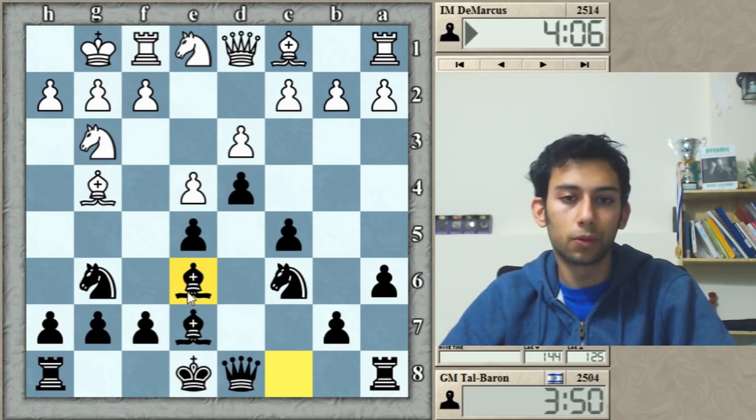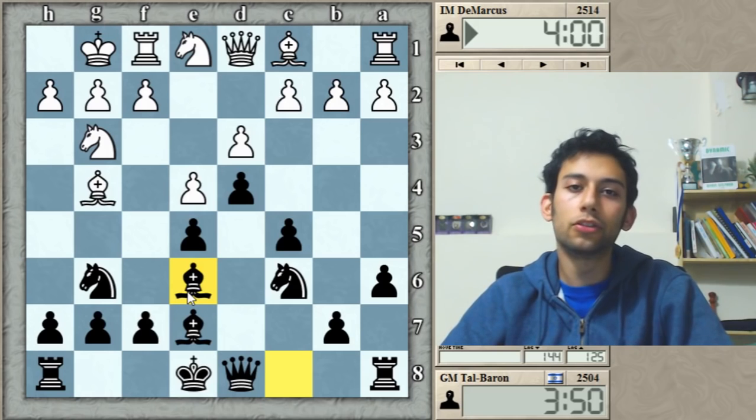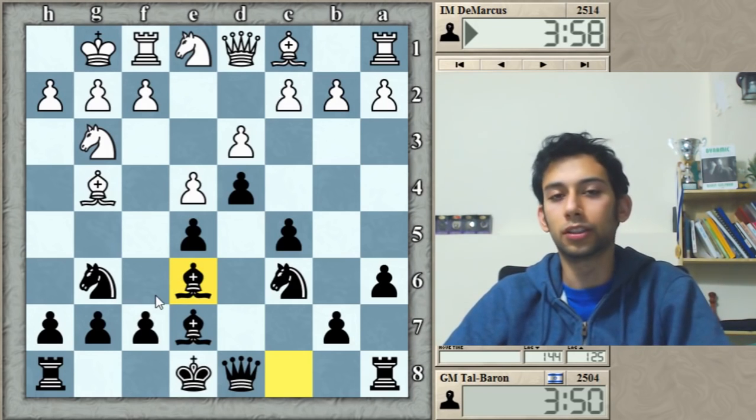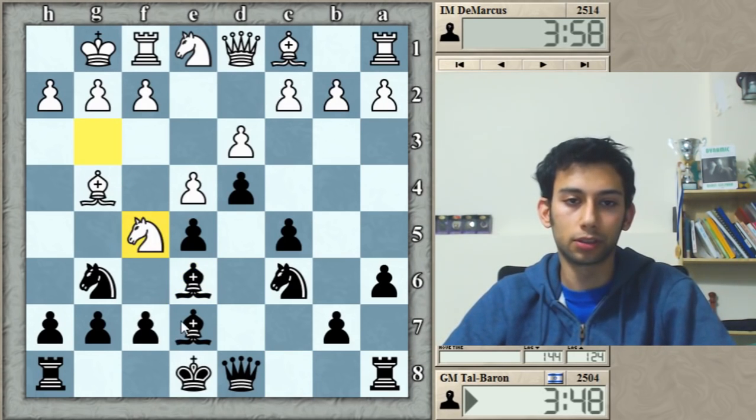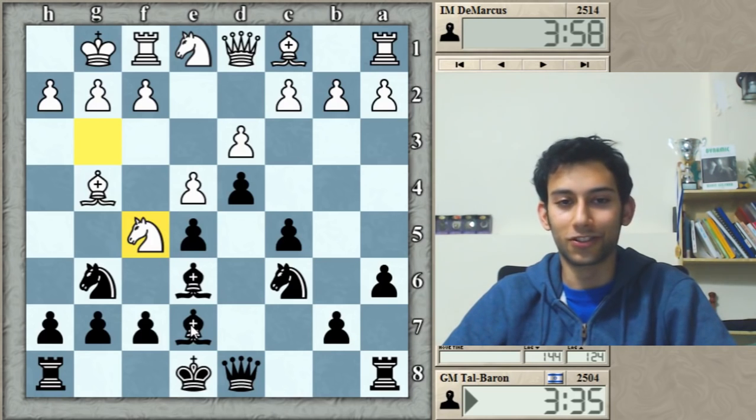By playing Be6, I'm inviting my opponent to take on e6 and kind of ruin my pawn structure, but then I'll have a nice grip on the light squares and he can say goodbye to his f4-related ideas. He went Nf5 instead, which is a very good move — currently threatening the g7 pawn.